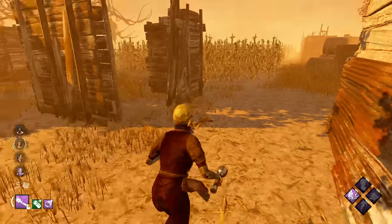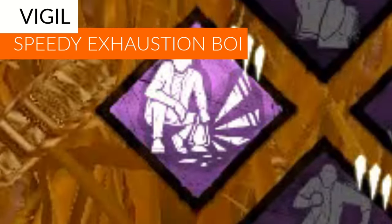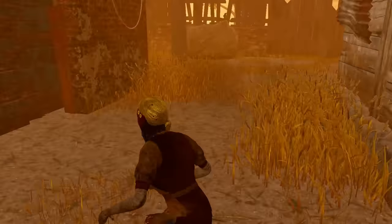Coldwind Farm. We have the new Vigil, which lets us get our exhaustion back 30% faster, and the new Dead Hard, which doesn't leave us exhausted on the ground.